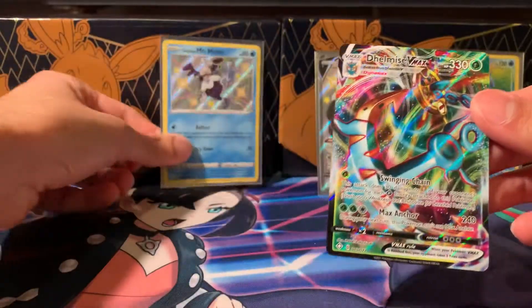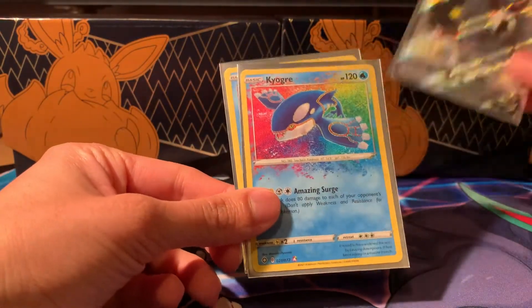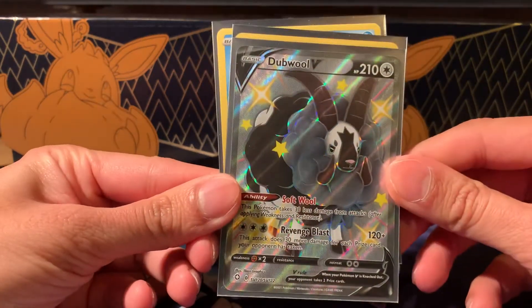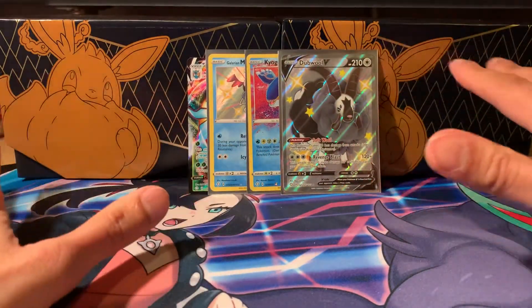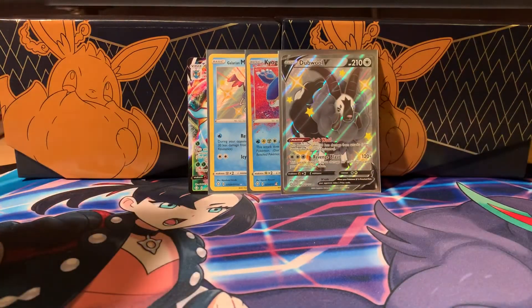We've got the Dubwool V-Max, the Galarian Mr. Mime, a Kyogre amazing rare, and the pull of the day has got to be the non-duplicate Double V full art shiny. I'll take that. You'd probably be a bit disappointed, but it's fine — we take the losses now and get some hits later on. See you next time, leave a like and subscribe if you can!